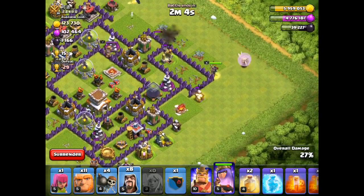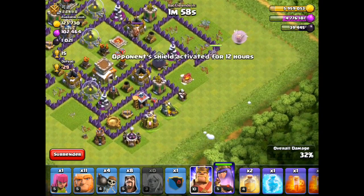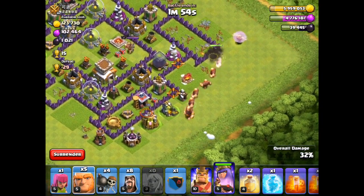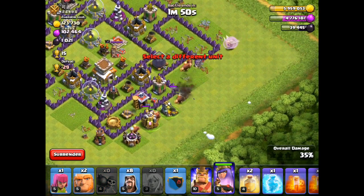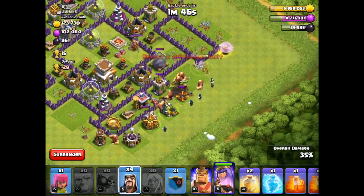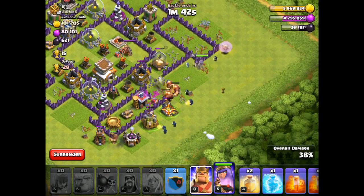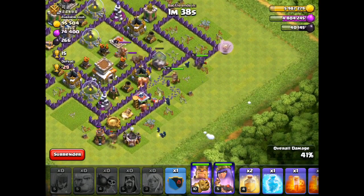That wizard right there is going to get the dark elixir. The queen got it — now she's going back around. I'm putting down my giants, waiting until nothing can target my wall breakers, throwing them in, then my last couple giants and spreading the wizards around the edges. Put that archer in anywhere, and there goes my barbarian king. We've pretty much got this in the bag.